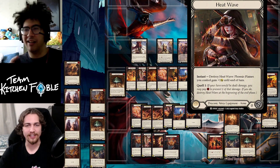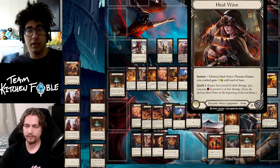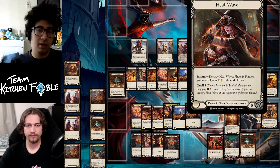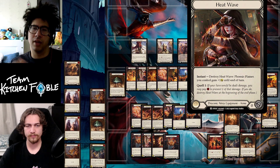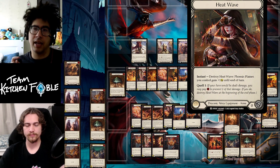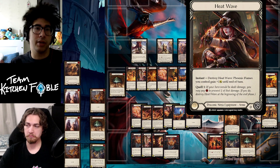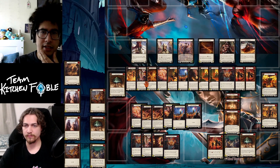The Heat Wave equipment is interesting. I noticed all three common equipment pieces for each hero are on the arm slot and all have Quell. Heat Wave's extra effect says Phoenix Flames you control gain plus one until end of turn, but you activate it on your own turn — so its usefulness depends on how the game is going. If you're the aggressor and can get out multiple Phoenix Flames, you can break it for big damage. I had two games where I attacked with Phoenix Flame three times — this ended up being a three total damage breakpoint, which is a really good rate.